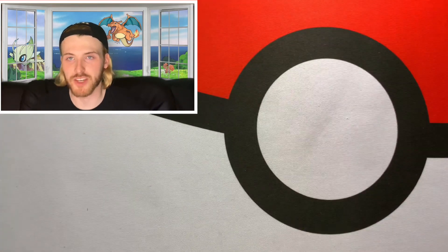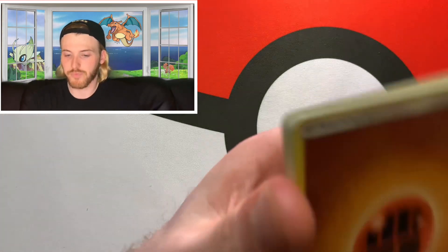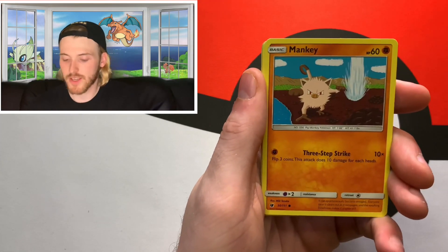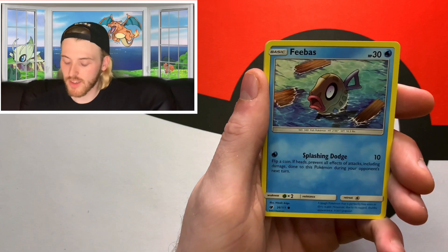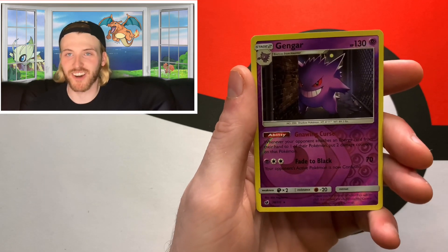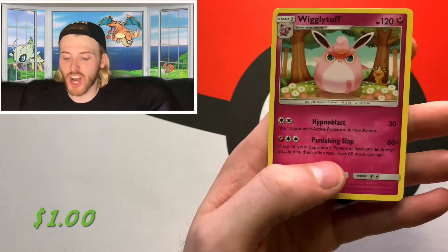Let's see if we can get a little last pack magic on this Sun and Moon Crimson Invasion pack — that's going to close out our video today. Here we go: Fighting energy, Fighting Memory, Devoured Field, Gastrodon, Meinke, Jangmo-o, Shelmet, Feebas, Salandit, a reverse holo Gengar — that's awesome, the reverse holo almost looks better with that giant psychic eyeball looking at you — and then the rare to close out this video, a non-holographic chonky angry Wigglytuff.